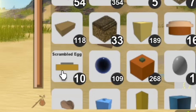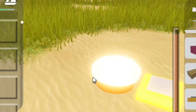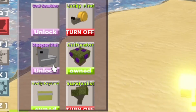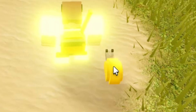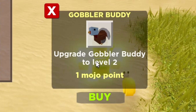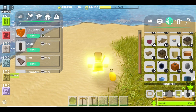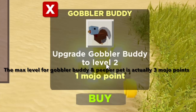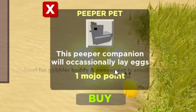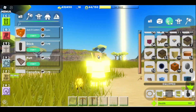Next up we got the Pumpkin Pie and the Scrambled Eggs. These food items confused me when I first saw them in Booga Booga. In the Mojo Shop you have the Gobbler Buddy, the Peeper Pet, and the Lucky Find. In a recent update it was added that you could upgrade these to a max level of 6. If you level up your Gobbler Buddy to level 6, instead of pooping out pumpkins it'll poop out Pumpkin Pie. And if you upgrade your Peeper Pet to level 6, instead of laying eggs it'll lay Scrambled Eggs. They're a pretty cool food item, but not that rare.